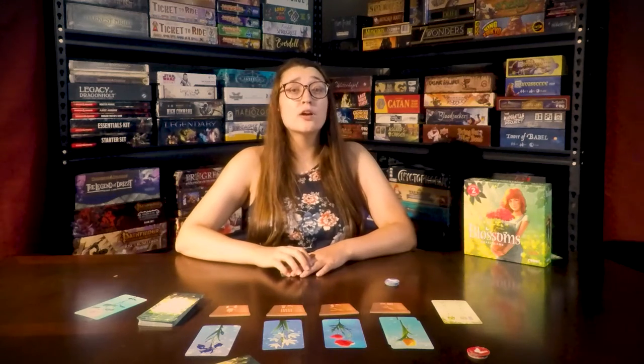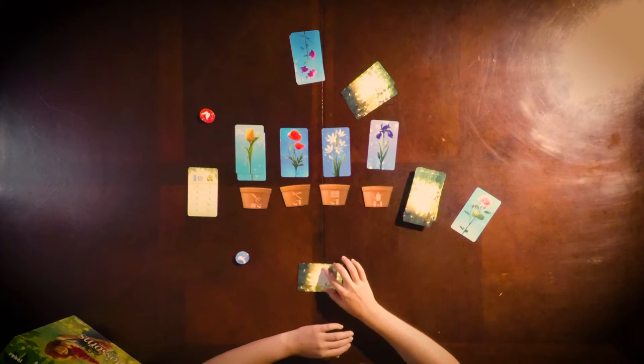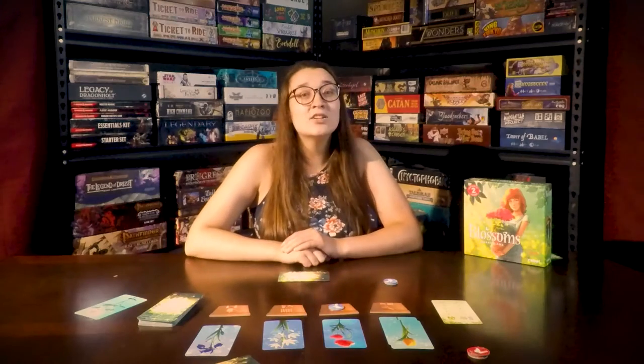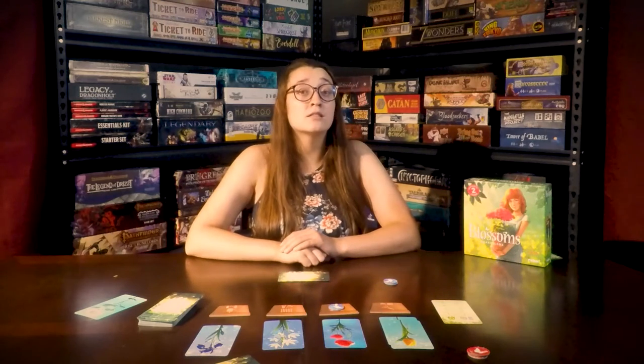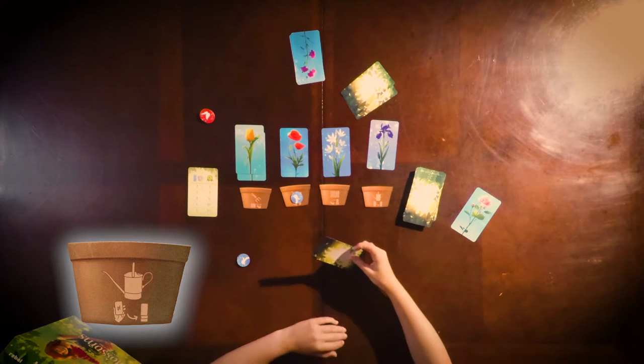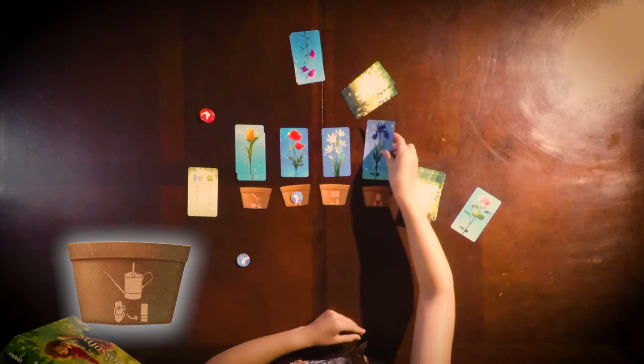Once per turn, up to three times per game, you can perform a special action. Place one of your special action tokens on a flower pot. Until your next turn the flower in the pot cannot be cut by your opponent. During this turn you can also use the pot's action. The watering can allows you to add any card from your hand to the bottom of a flower, making it one card taller, not to exceed the six card limit.